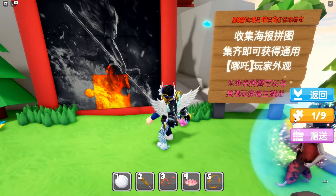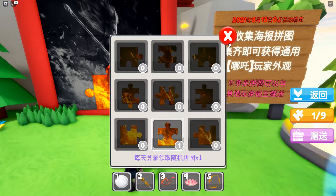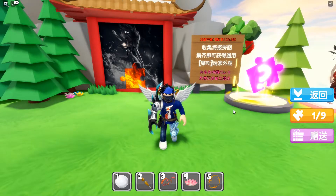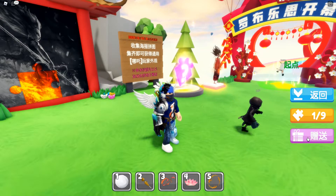Obviously, I only have one. As you can see, it says one here on the bottom right side. This just teleports you to the spawn area, and this is how you trade right here.